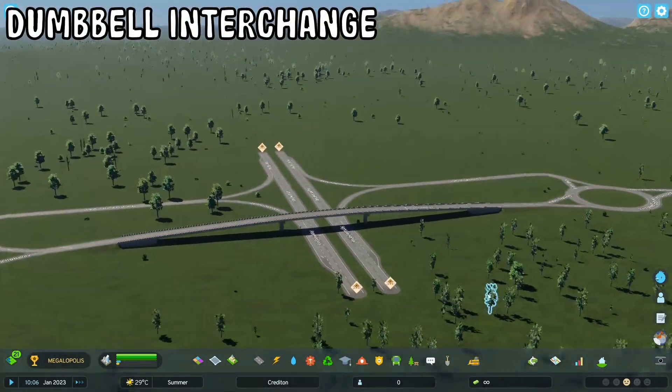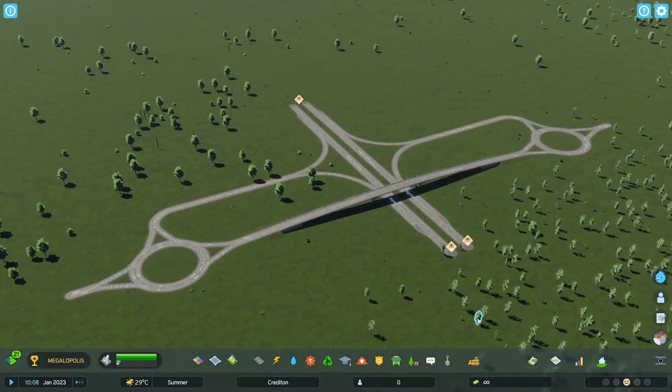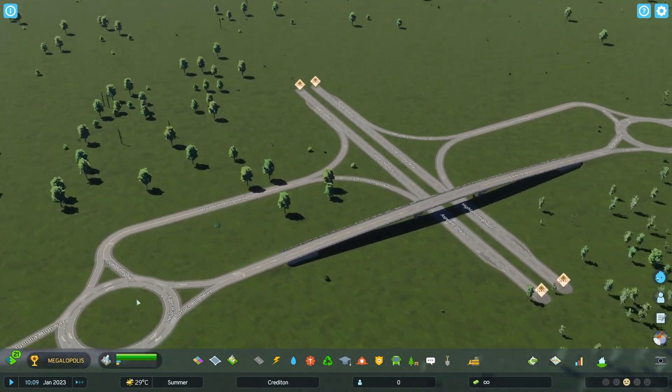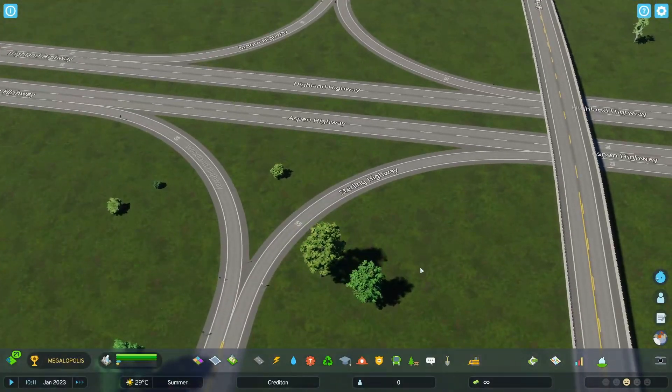Next up the dumbbell interchange, another classic one and this one looks really amazing. This one can hold quite a bit of traffic, and look at the ramps — the on and off ramps. Super slick, really really nice, amazing interchange.